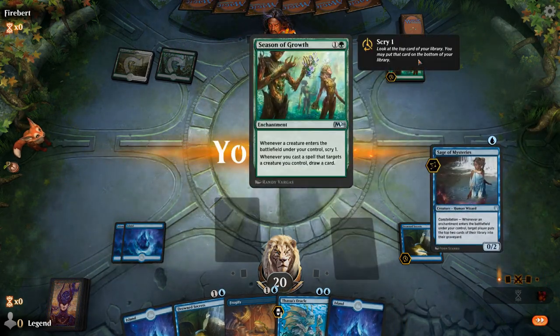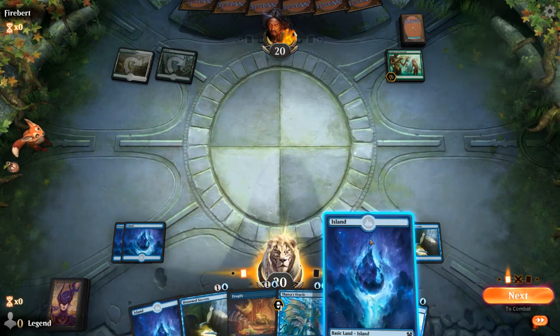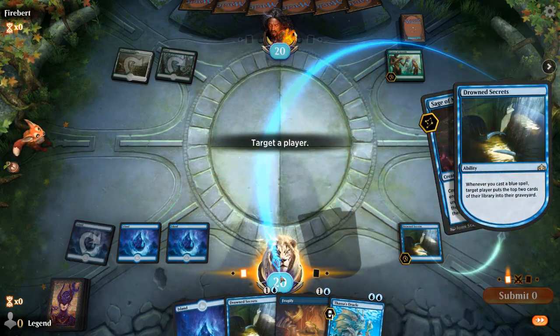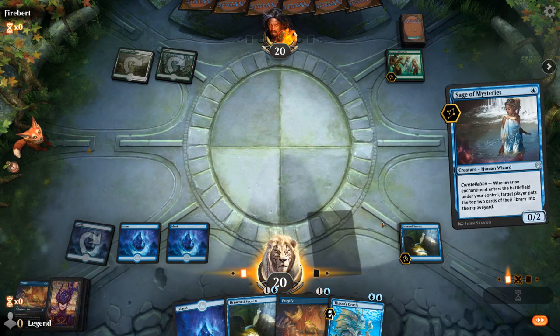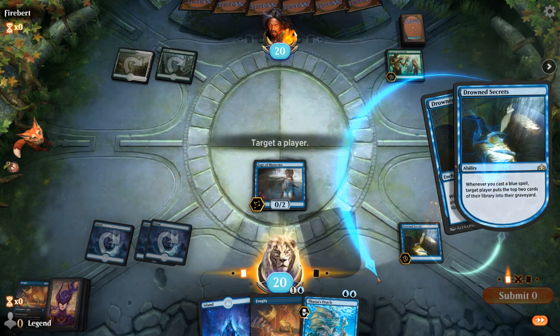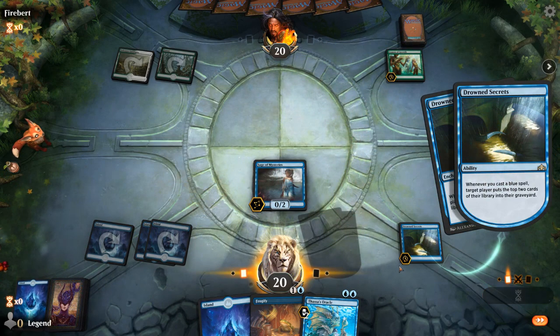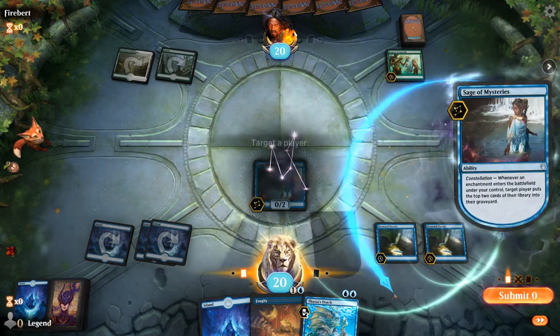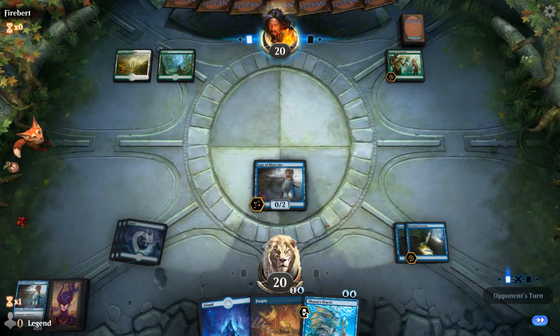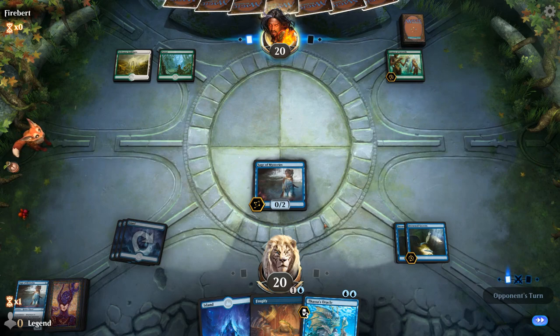We're facing Season of Growth, so it's an aura-heavy deck. We go Sage into Drowned Secrets — Drowned Secrets into Sage would have had the same result here. Then we just want to find some card draw effects. We've got three engines now; we need some card draw to fuel them. Frogify can take care of a Satyr Champion, and we'll run out one Thassa's Oracle here since we've got a backup.